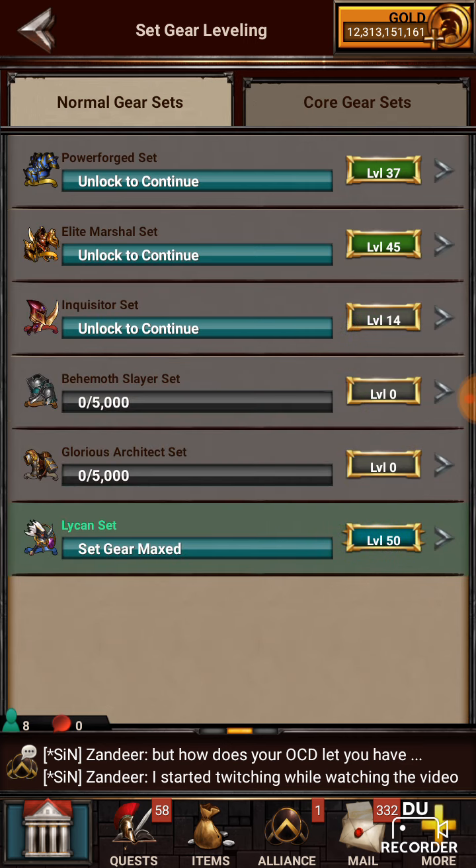Then we have six sets of gear that this works on. If you'll notice from this list, we have the Power Forge, the Elite Marshal, the Inquisitor, the Behemoth, the Glorious Architect, and the Lycan. Now, where is Pegasus? I don't know. To me, I expected Pegasus to be in there, and apparently so did quite a few other people. Pegasus happens to be my favorite — I wear it the most often. I guess I look good in it.